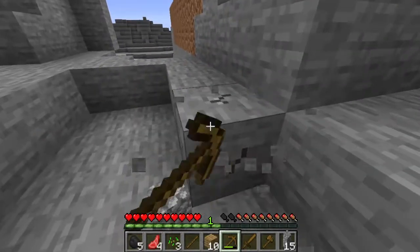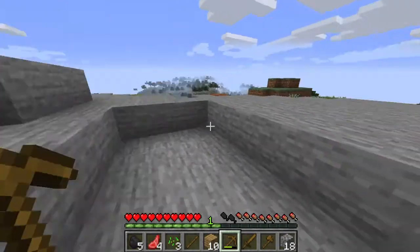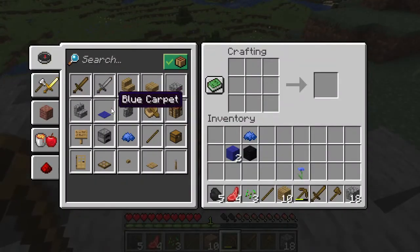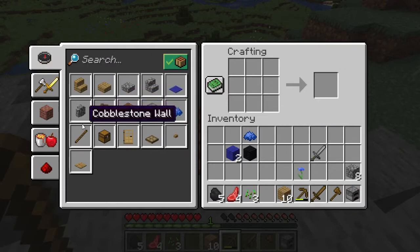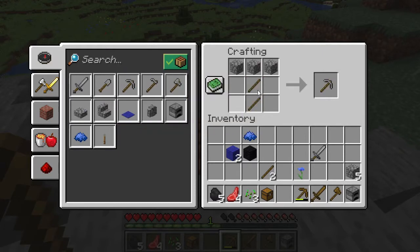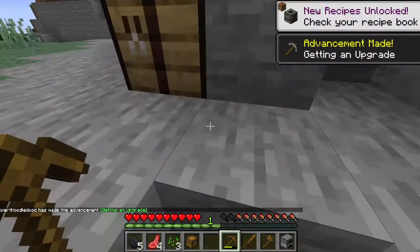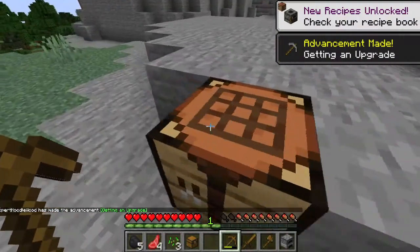I'm just going to get some extra stone just in case I want to craft something. 18 — that should be enough. And a furnace. And then a stone sword. Actually, I think I'm going to make a chest — that'll be helpful. And then more sticks, but then I can make a stone pickaxe. So I think this is going to be my base for now, might change.